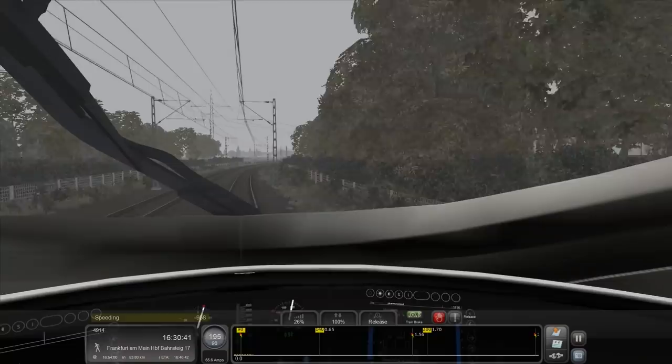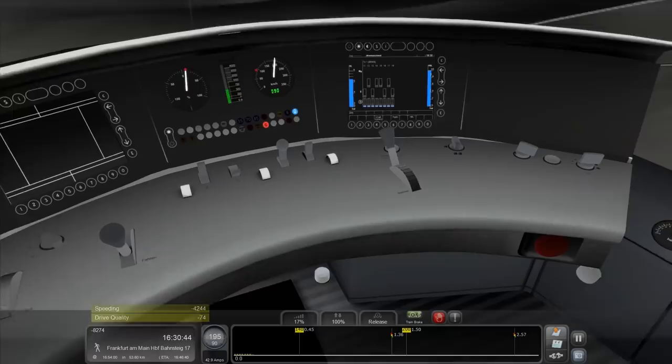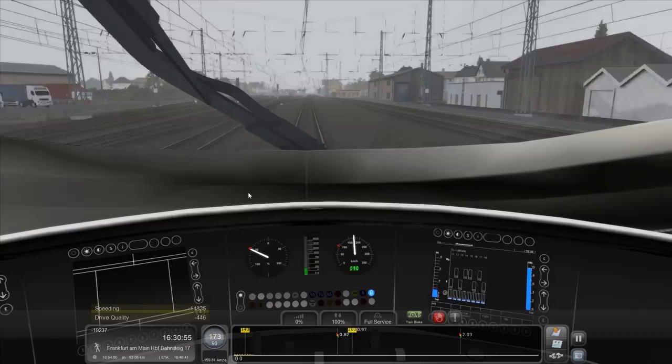We are way speeding — we might come off the track here. Pull that down. Give it some ease off. I took my eye off the ball there for a sec, but it's okay. We might have burned 18,000 points there, but I don't drive trains for the points — I drive them for the prestige.